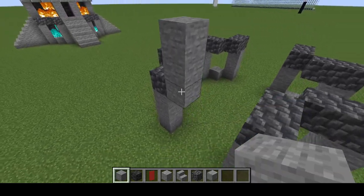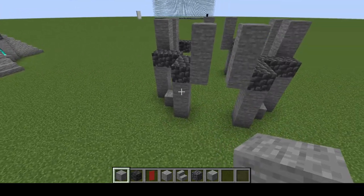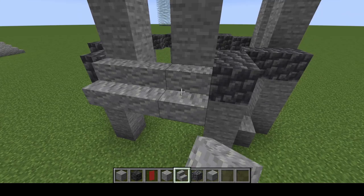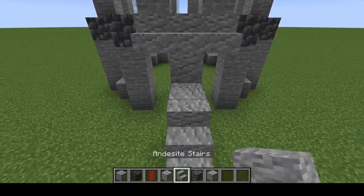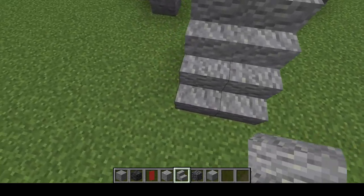We're going to go ahead and place it three tall. Now that we've got that, we can go ahead and place in our stairs. We're using andesite stairs, so we're just going to build a staircase that is three wide going up on each of the sides.